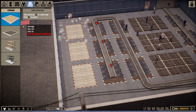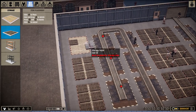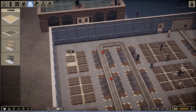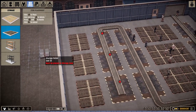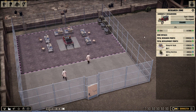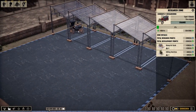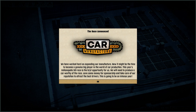Do we really need to break this down into nine stages? Like, are there even nine stages to building a car? Maybe if you separate putting all the wheels on differently that might make sense. But I'm pretty sure it's like: do the body, do the interior, put on the wheels — blam, you're done, that's a car. Wow, one station is literally just 'put the fender on.' That probably seems super inefficient — it's going to spend more time wheeling between places. The Type-T Classic — that's kind of a fancy boy. It looks more like a car as you know it. That's like a horseless carriage. A race announced! We worked hard on expanding our manufacture and that might be the time to become a genuine big player in the world of car production. This year's Indianapolis 501 race is the best opportunity for us — we'll need to produce a car worthy of the race, save some money for sponsorship, and take care of our reputation to attract the best drivers. This is going to be an intense year.